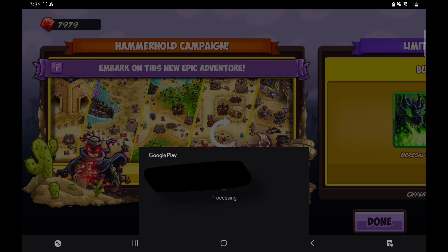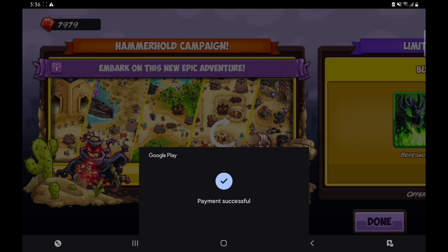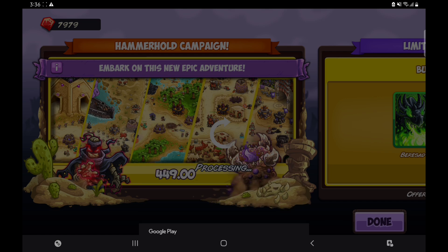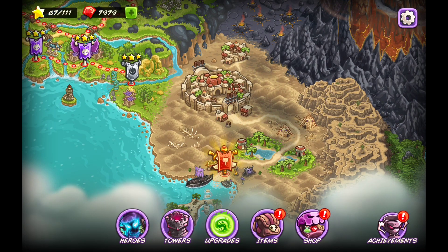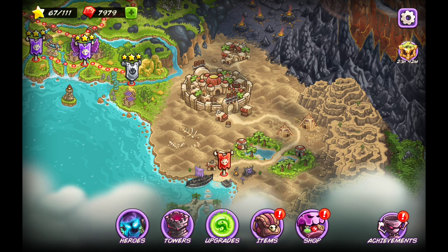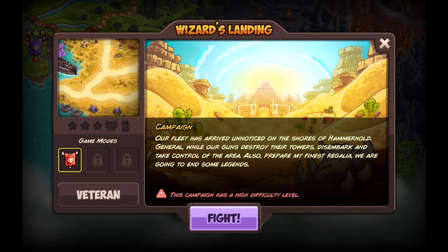This costs like nine bucks when you convert my currency to dollars. Nine bucks for this — I'd say it's all right. With the package comes the new hero, the new tower, and of course the five new levels. And wow, look at the animation — I paid nine bucks for that.